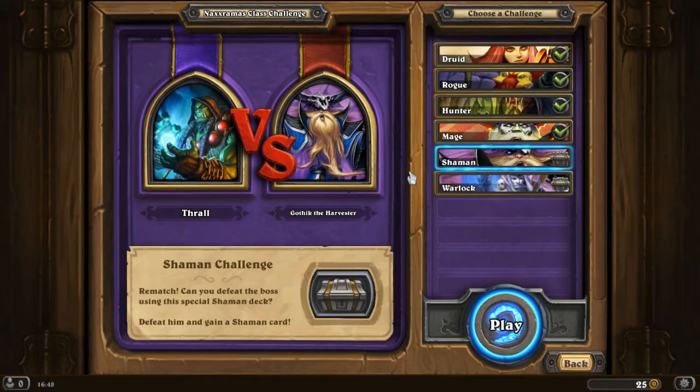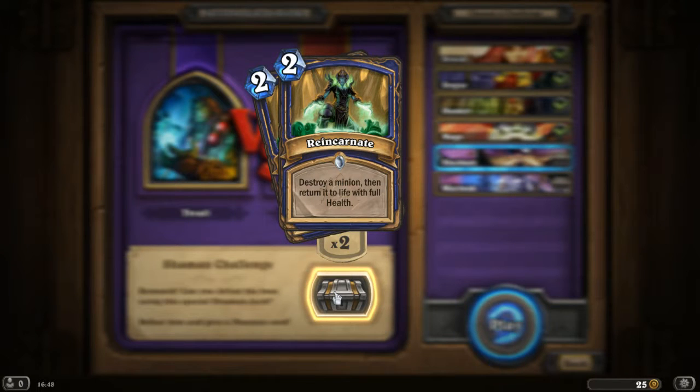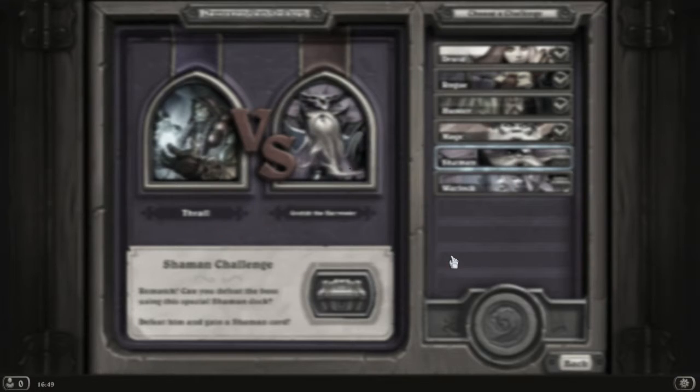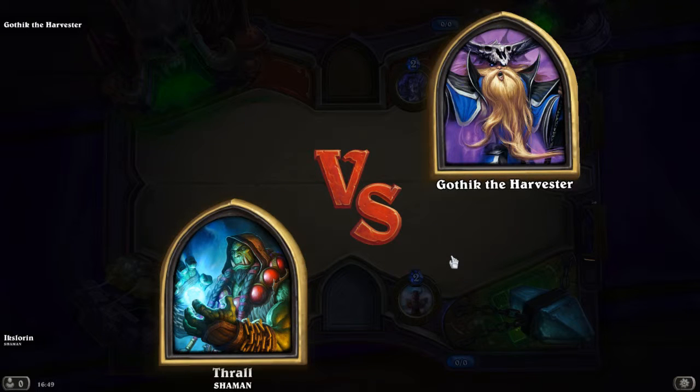Good day! I'm Acerin, and as the last thing of the military quarter, I'm going to beat the two class challenges. One is the shaman, which gives me the Reincarnate card — something you already saw in other boss fights that has some quite nasty combos. I'm very interested to see what other people may come up with on the ladder, but also a little bit afraid to play against them.